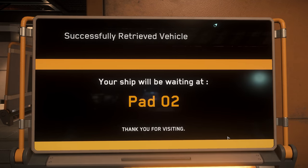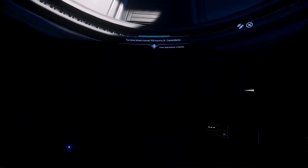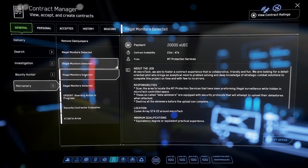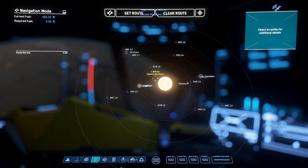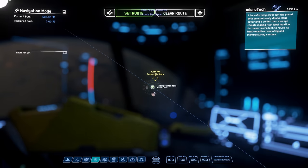We'll call our ship back out, head to it, and do one more mission. This is a super easy mission for beginners called Illegal Monitors Detected. These missions are everywhere in Stanton and are super easy money, especially for beginners in beginner ships. We'll go ahead and pick this one up and head to the location - we're going to open our Mobiglass star map and set our route.